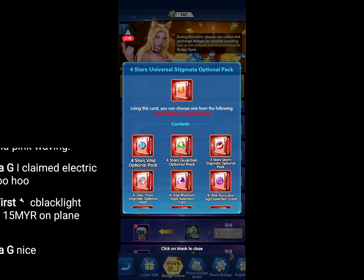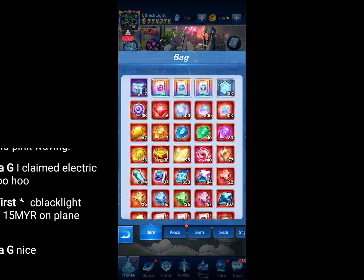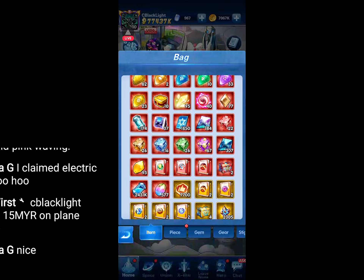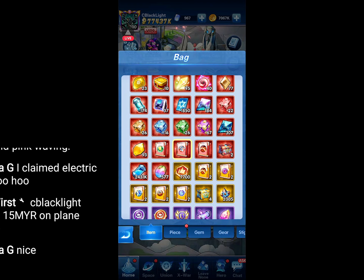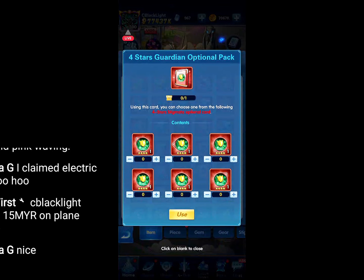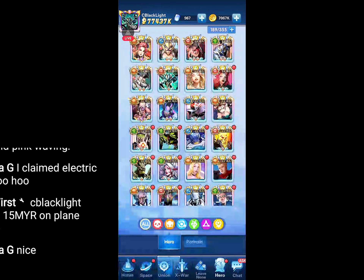Or the four star universal stigmata — this one can actually benefit you. First, you will select the sigil type, and then you would select from the sigil the location of the type of sigil you already selected.